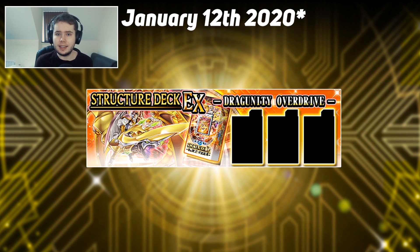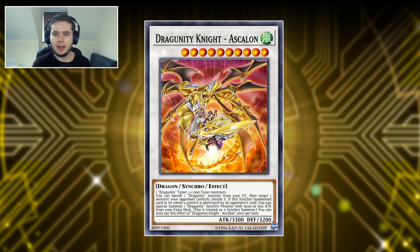So let's dive right in. First up for Ultra Rare we have a brand new Synchro Monster — Dragoonti Knight Ascalon, a level 10. Requires a Dragoonti tuner and one or more non-tuner monsters. You can banish one Dragoonti from your graveyard to target one monster your opponent controls and banish it. Really cool effect.